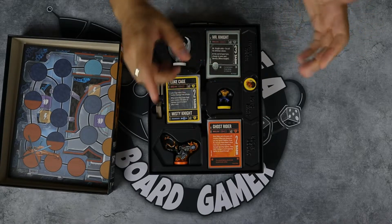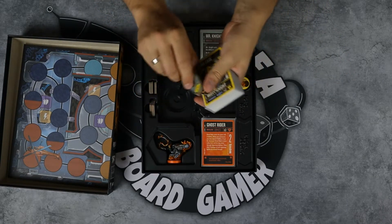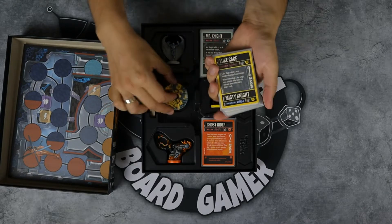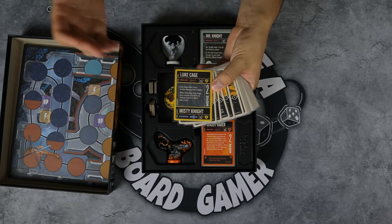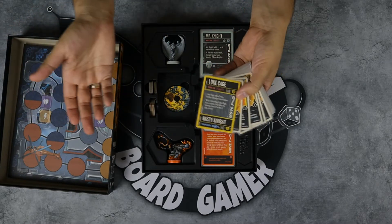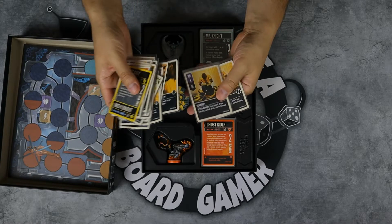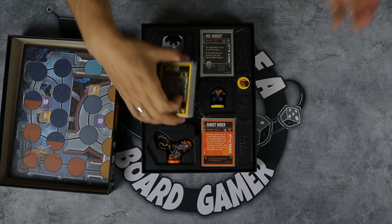Then we have Luke Cage with Misty as his sidekick. She starts with 6 health and Luke Cage starts with 13. His special ability is that he can block two damage every time — he doesn't even have to play a card. So if you play two attack, it's just wasted on him. He has some really nasty, great cards and lots of defense cards, so he's really tough to kill.